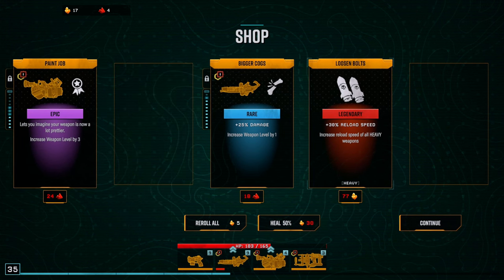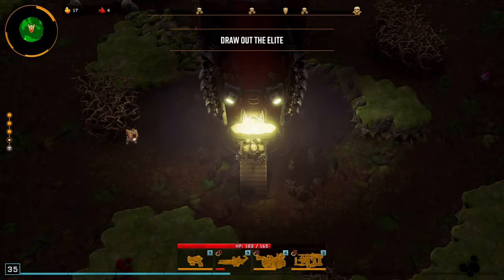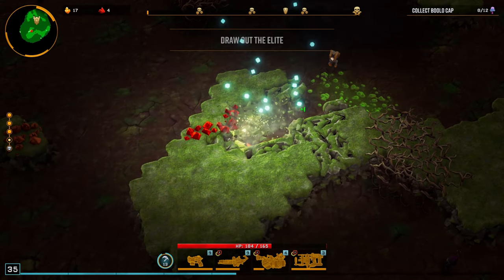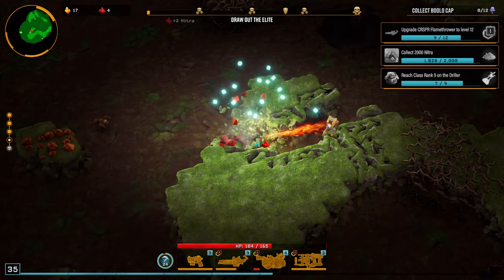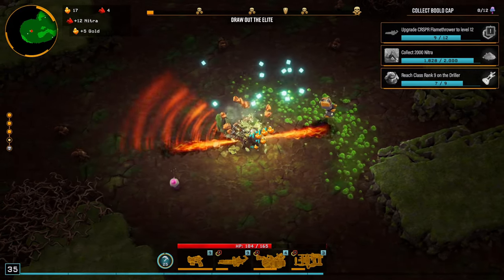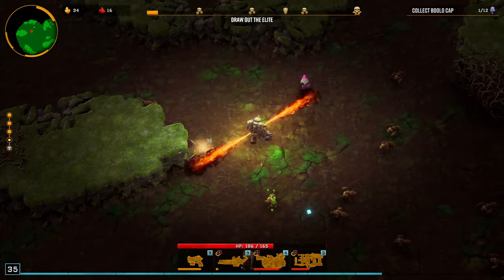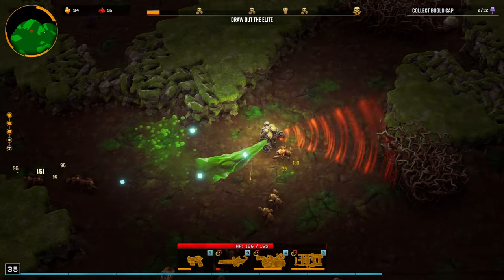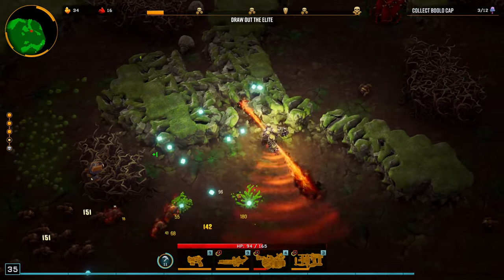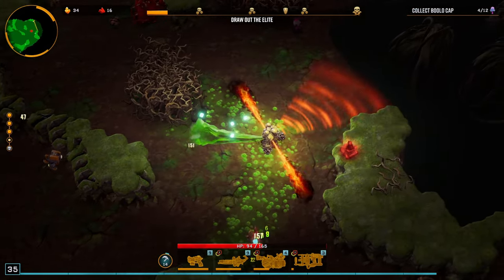Taking the 35% damage increase and 30% lifetime — we are set up for good. One final layer to go before the final wave. Running through as fast as possible getting all the gold. These bolo caps are probably the harder secondary objectives to find. The Morkite objective is more direct — you only need 20 which typically takes just a couple of groupings. Bolo caps you gotta find like 12 of them.